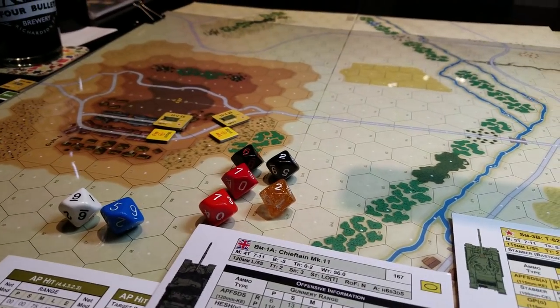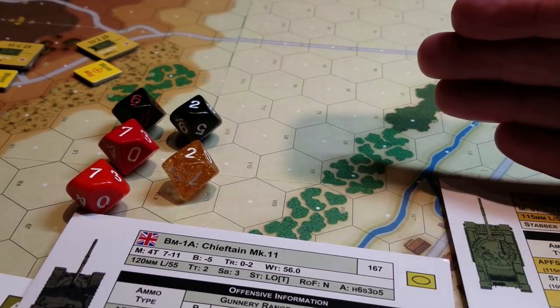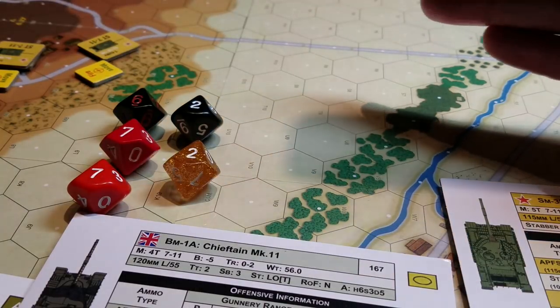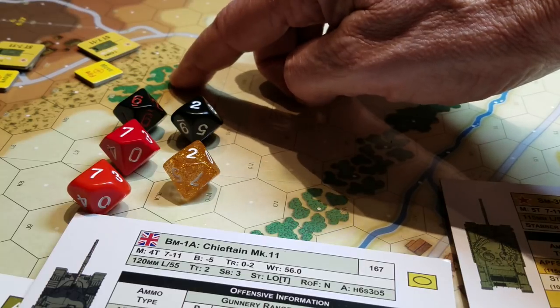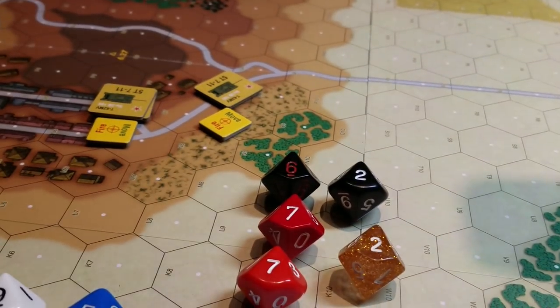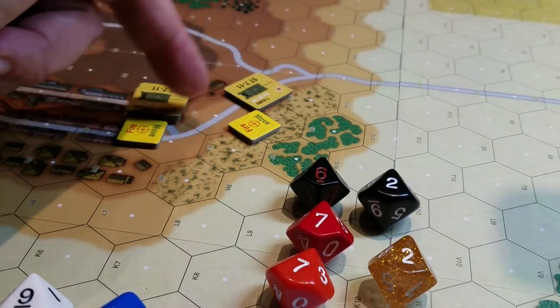I'm going to show you some of the terrain. If you imagine the shots coming from this angle — we're up on level four, that dark brown stuff. As we look across, we've got level-four-height trees, level-three-height trees, but those level-three trees are on level-one terrain, making them four high. Coming through here we're at level three, so anything behind these trees is going to be hidden.